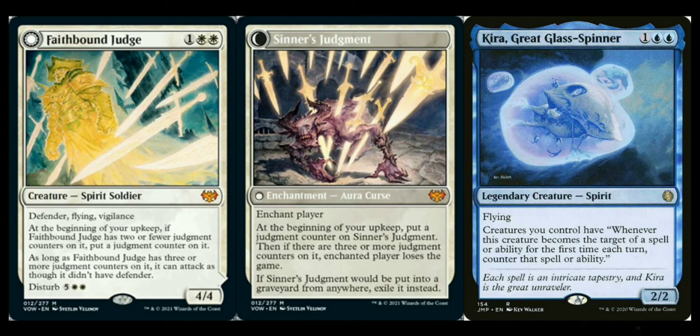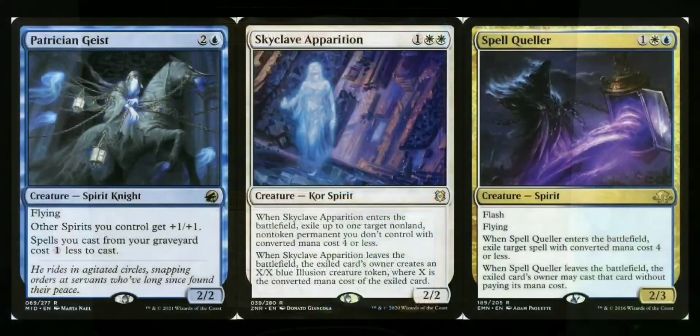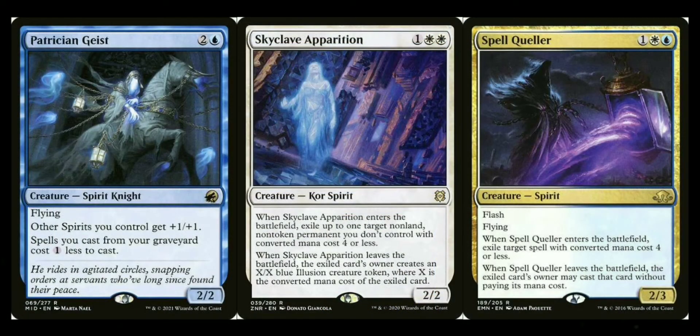Patrician Geist is an anthem creature that buffs all your spirits, and it also has a second ability that reduces the cost of disturb by one — double value for this deck. Selfless Spirit helps protect your creatures — I believe it sacrifices itself to make your creatures indestructible. Skyclave Apparition: when it enters, exile a permanent your opponent controls with mana value four or less until it leaves play. When it does leave, they don't get the original back — instead they get a spirit token equal to its mana value. Great removal and excellent at targeting commanders.